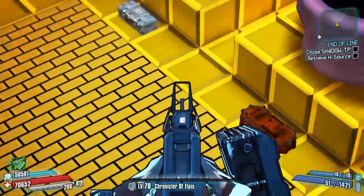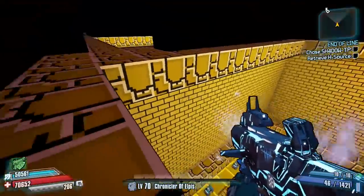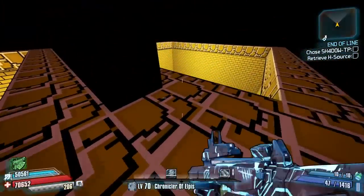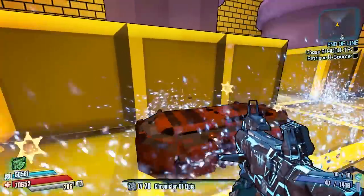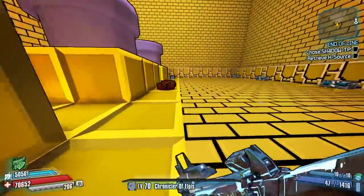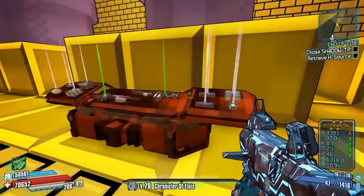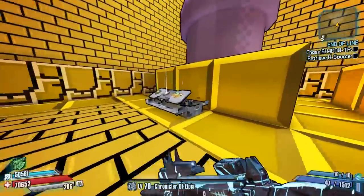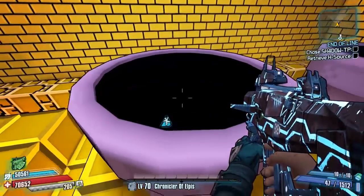In World 1-1, you could actually get on top of the map, run along the top for a bit, and drop down into a secret room where there are three pipes that lead to different areas. You can't get into this room any other way except from the top. So it's not only a Super Mario Bros easter egg — it's also directly referencing the World 1-1 cheat of running over the top and heading down to those three pipes. Here's a clip of that right now.